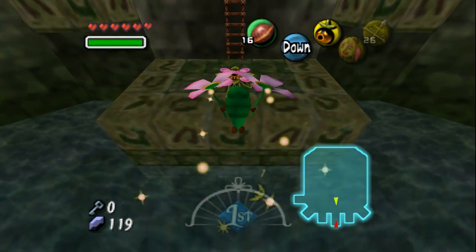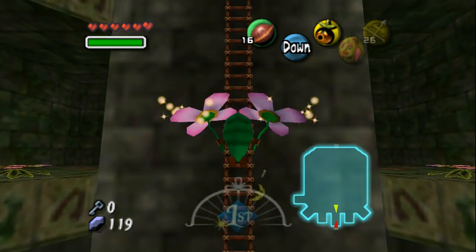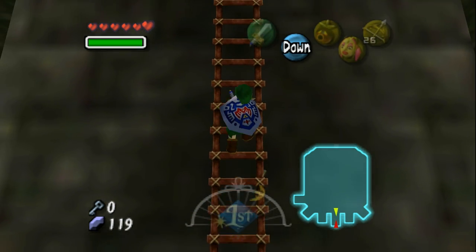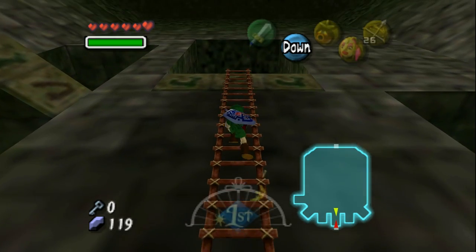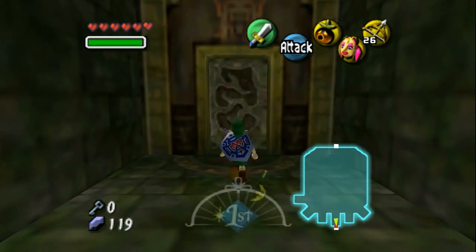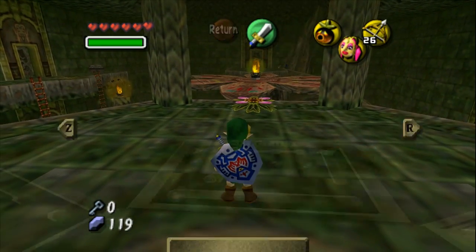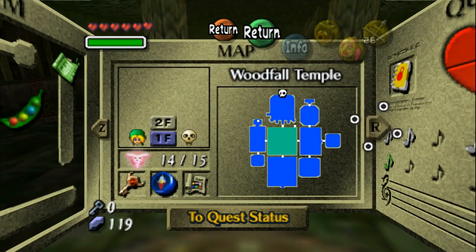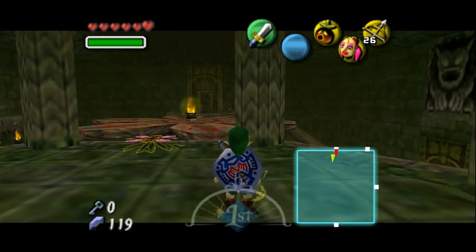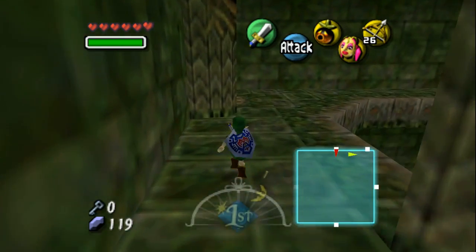I wonder if I can bypass the ladder — no I can't. Maybe there's still one in the main room. That's why you've gotta pay more attention and use the mask in every room. Fairies? No fairies. I wonder if the map can tell me — no, the map doesn't tell me. I'll be right back while I find the fairy, because obviously you guys don't want to watch me searching through every little room.